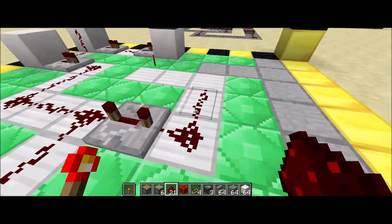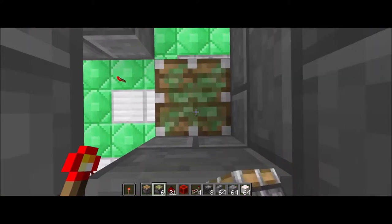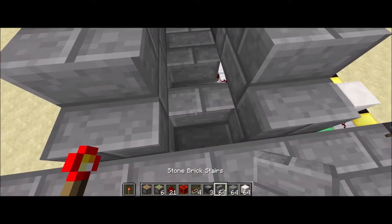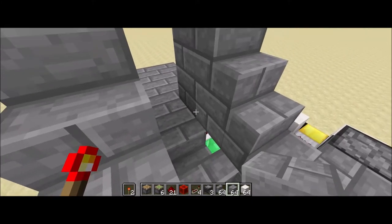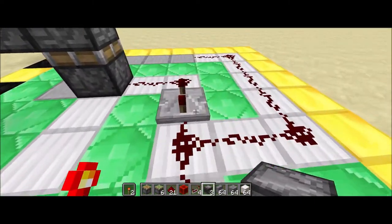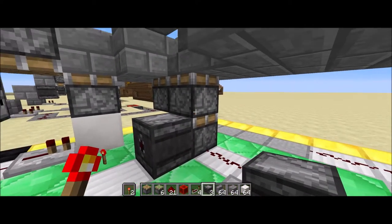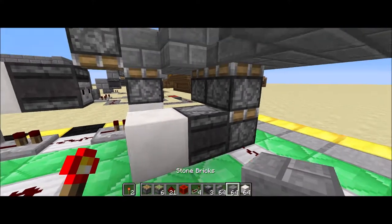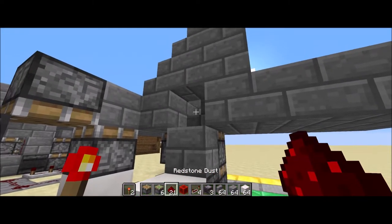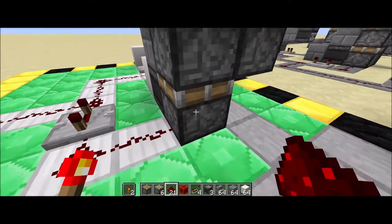We also need Redstone coming off of this repeater in those two spots. This is directly under our stairs, so we want two sticky pistons and then another sticky piston right there — that's going to have our stairs on it. This Redstone is going to go into that, which pushes that bottom one up. So if we put an observer behind it, when it pushes up it'll see it. We put a block behind it — I'm using stone brick, you can use whatever — and then Redstone dust, Redstone dust. That way, when that pushes up, it will also push this top one up.